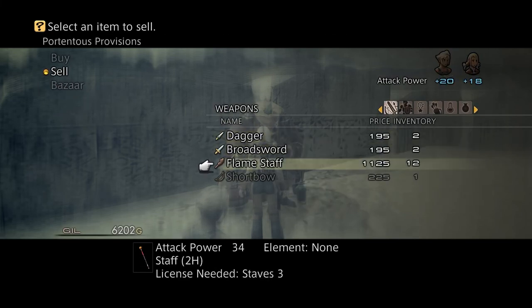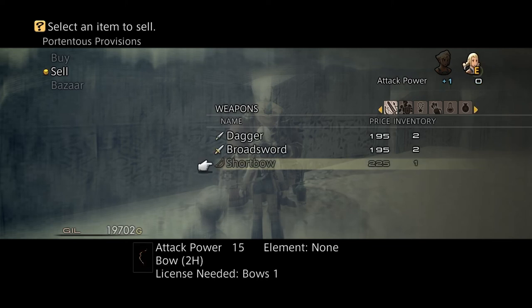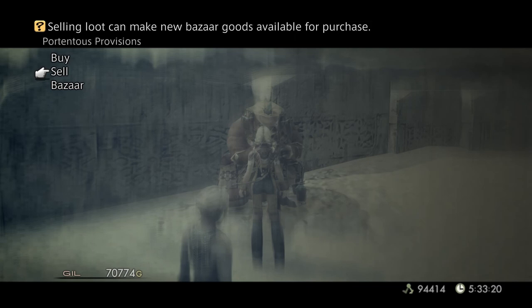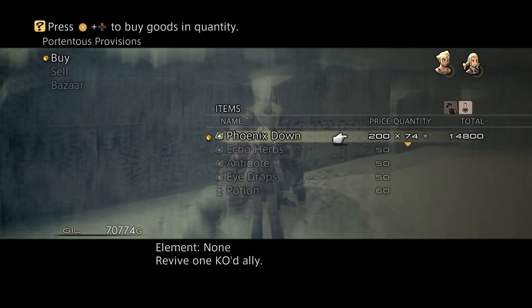Now we're going to sell those Flamestaffs we talked about — that's 13,000. And those Book of Organs — I'm going to sell those and get 51,000. Now why would I do that? It's simple. Let's go buy these Phoenix Downs now — about 14,000 to 15,000.